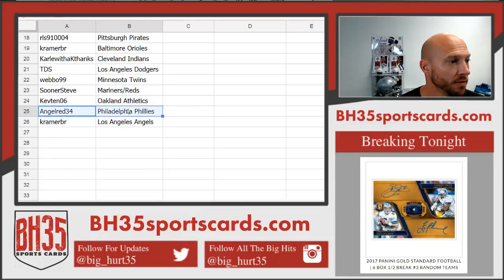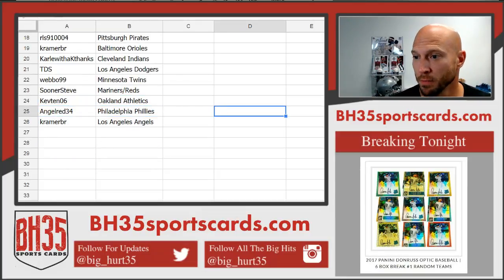Cav 10: A's. Angel Red: Phillies. Kramer: Angels. There you go. They'll be in the team draw section in a minute. You guys can do your trades.